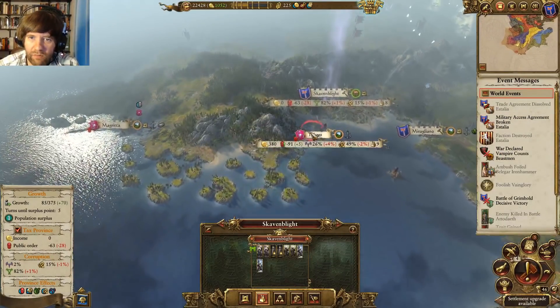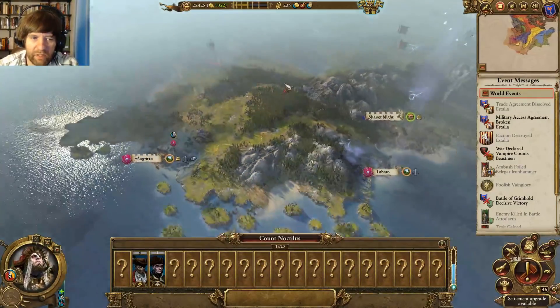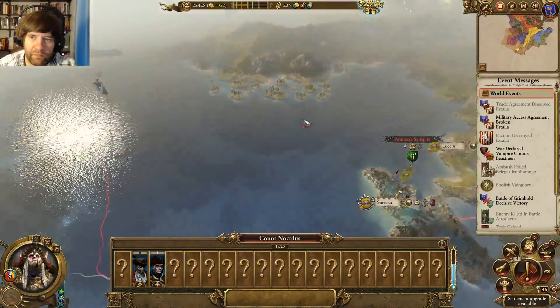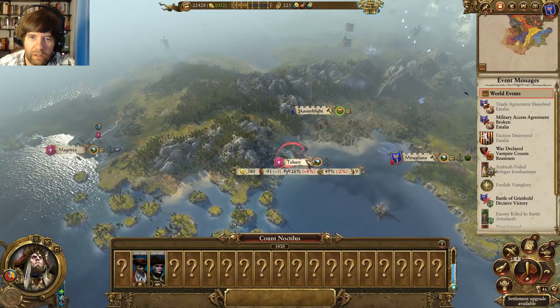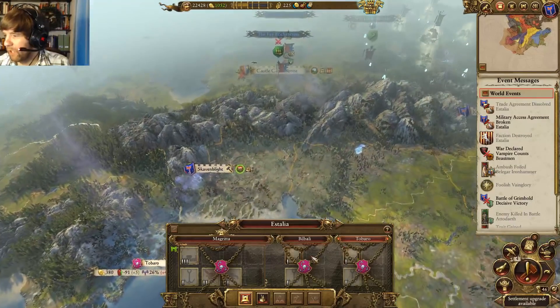That's the plan. Now, Ignoculus — he's kind of a wild card. We'll see what he does. If he starts stepping up we might have to make a detour and kill him. But for the short term, that's what the plan is.